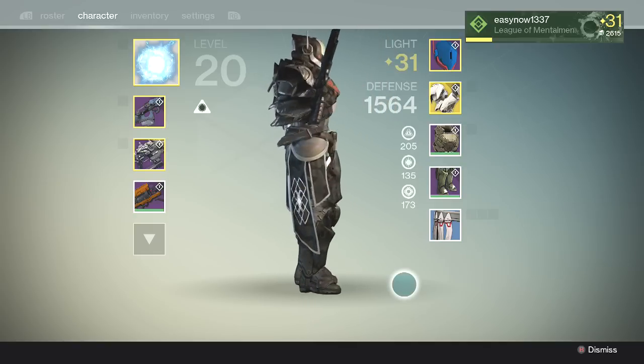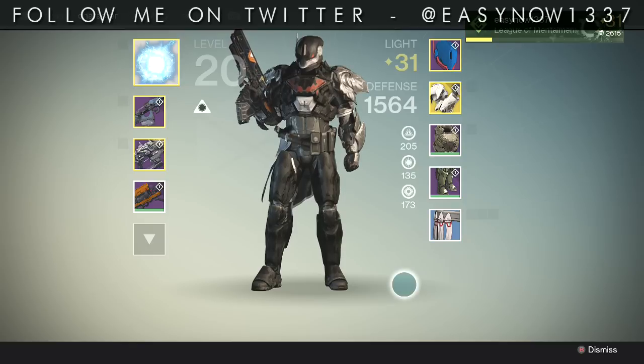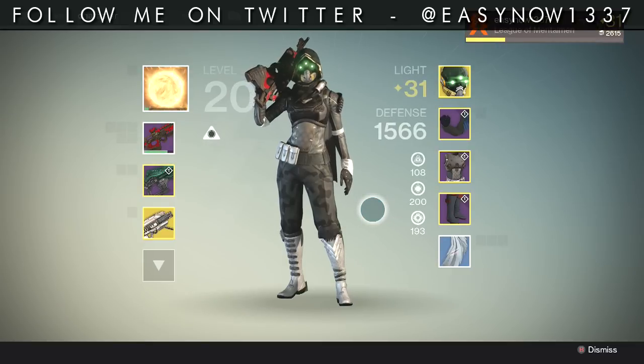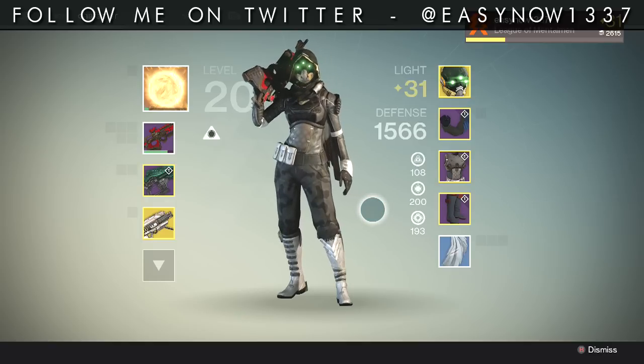I wanted to show it off in this video on all three of my characters — my Hunter, my Warlock, and my Titan. They're all level 31, they all have legendary gear. I changed it up a little bit because some of them had raid clothes on, but I wanted to switch it up so you guys can see what the shader looks like across different armor pieces as well as different class items.